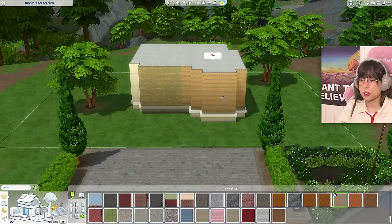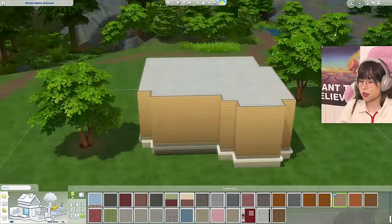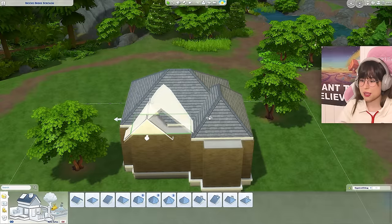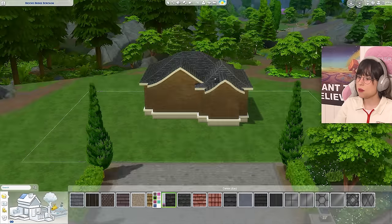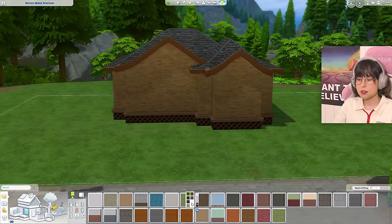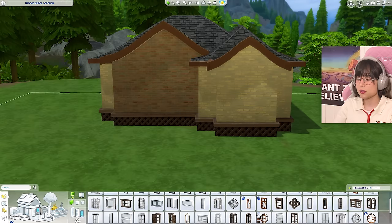Now let's start working on the outside. I'm going to paint all the walls - some corners have issues but I'll use an easier option instead. Then I need to work on the roof, which is the scary part. I'll maneuver some roof pieces around and try different roof tiles. With different tiles it looks a lot better - I can be okay with that. Maybe I can make part of the wall lighter for contrast.